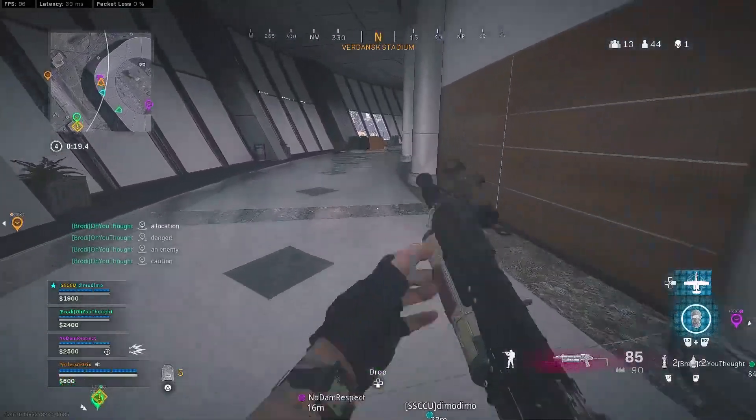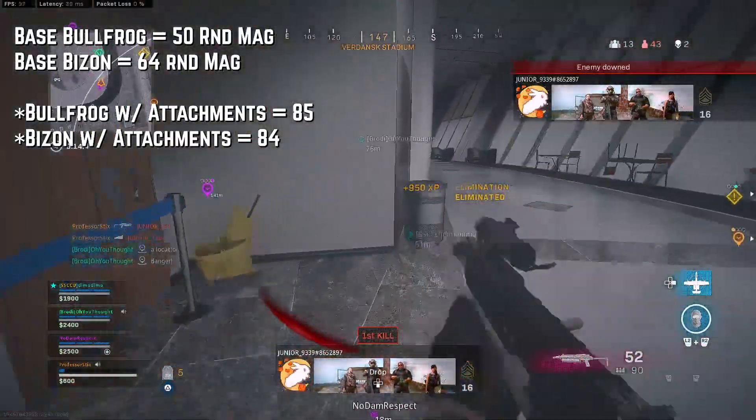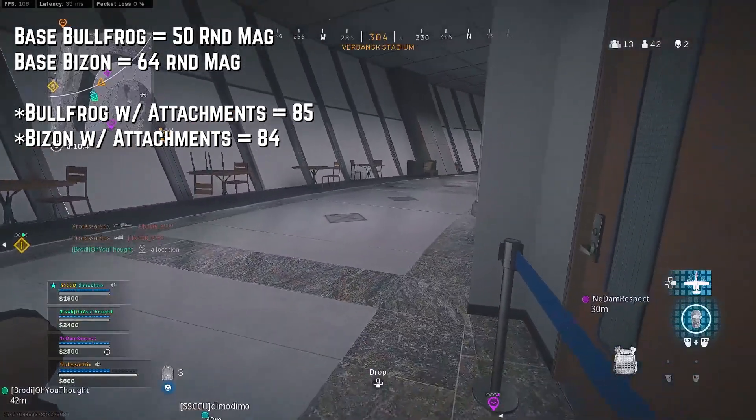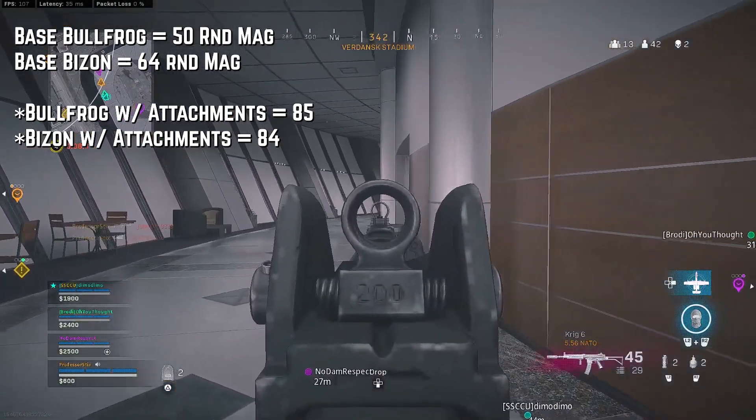When looking at the base size mag, the base mag for the Bullfrog is 50, whereas for the Bison it's 64. But with attachments you can bring the Bullfrog up to 85 rounds in a mag, and with the Bison you can do 84.